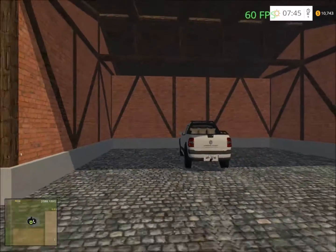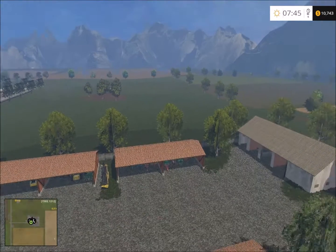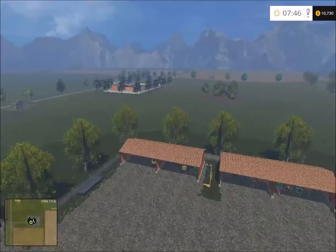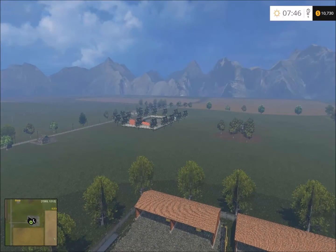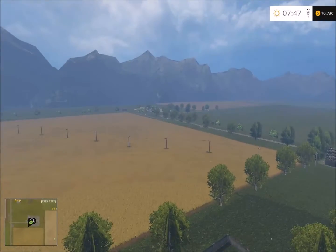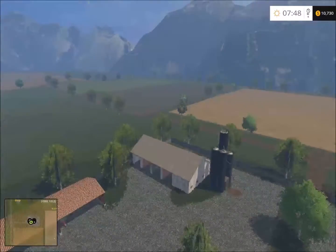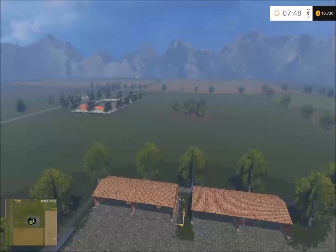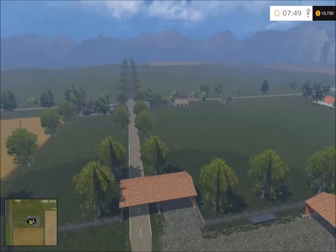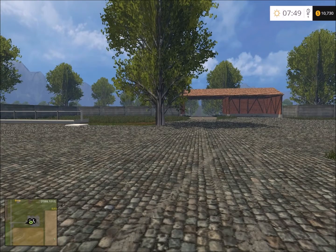Let's take an aerial view with the frame rate counter off. There's the farmyard — very nice. That unloading point was a unique design. There's the vehicle shop, and by the mountains is the second farm. There's a road leading to the fields, and down there are the sell points. The fields are good sizes, so they're good money makers. There's also a small island in the center of a grass field. There's lots of grass fields, and there's opportunity to plow them and make crop fields if you want. Thanks for watching — I'll see you again next time for another map showcase, bye for now.